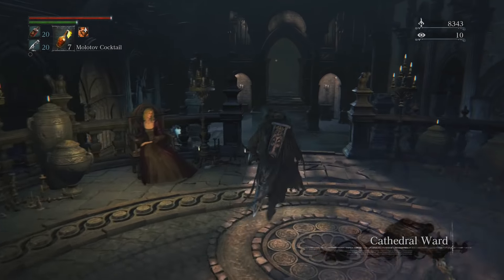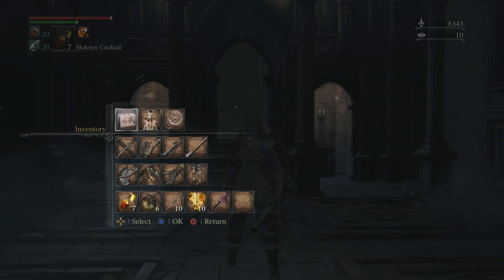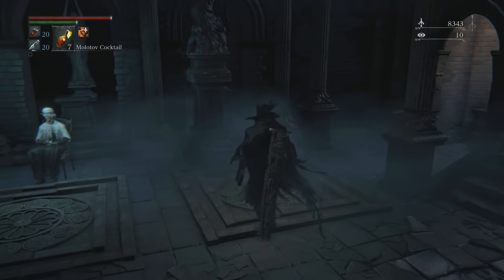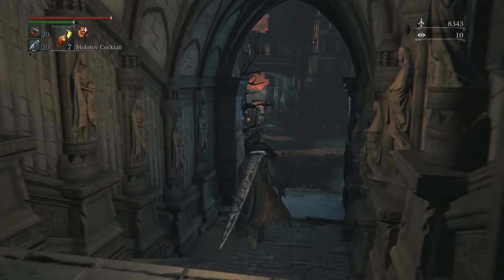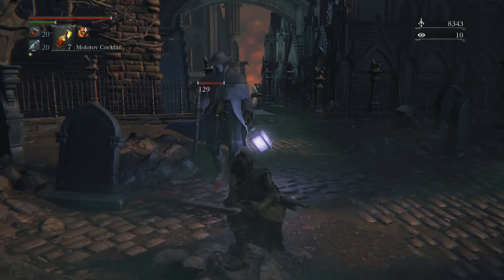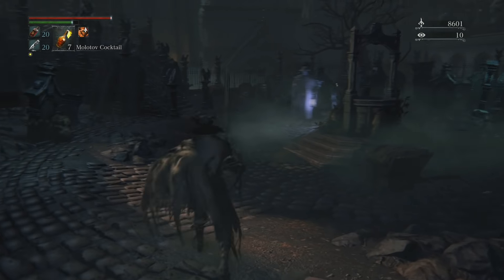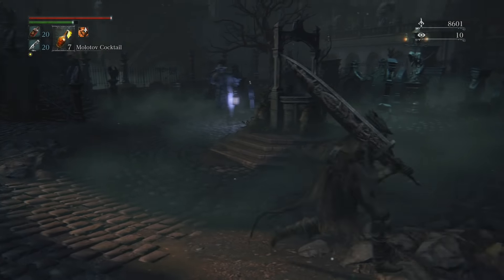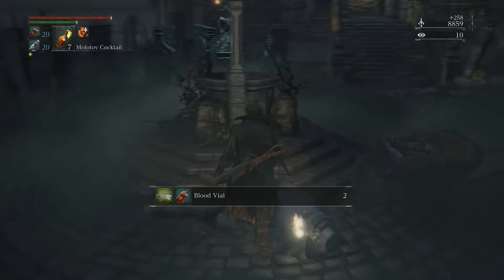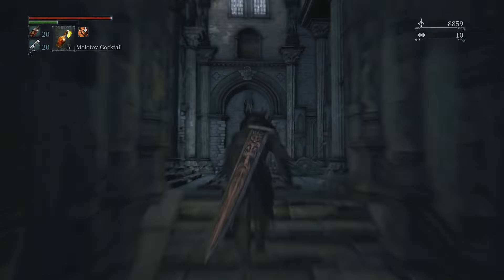Guys, I just bought a brand new toy and it's sick! I got it from the radiant sword badge — it was 20,000 from the merchant. It has a decent amount of damage but it's like a straight sword. Wait — oh my god, we got ourselves a greatsword! I've been waiting to get one of these. I'm loving it! Let's check out the L2, the combos. That charge attack — it's a stab. Holy crap, I'm loving this sword.